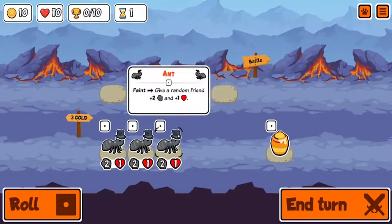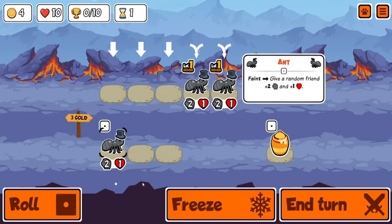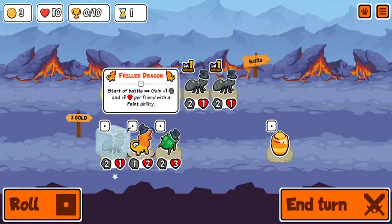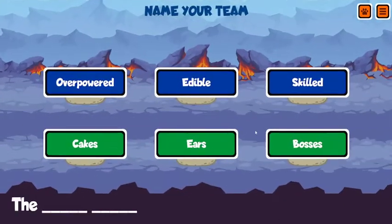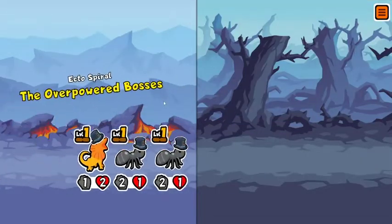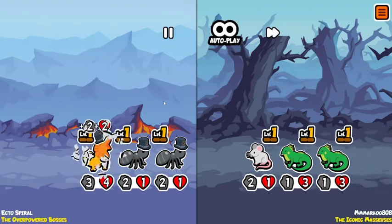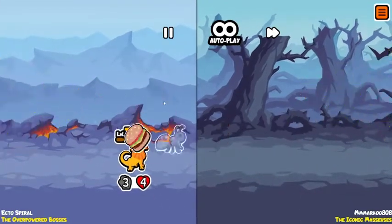Let's get this rolling. We're just picking up three ants I suppose. I guess if I get a frill dragon that would be better. This is not how it's been going, just so you guys know. We are going to be the overpowered bosses. Let's see what we get here — yeah there's no chance we lose this one.